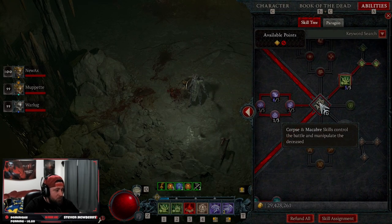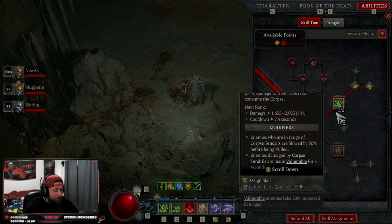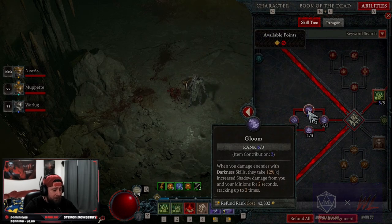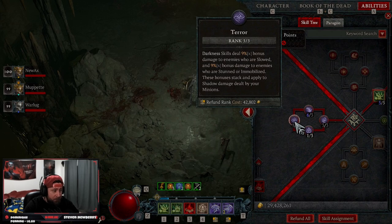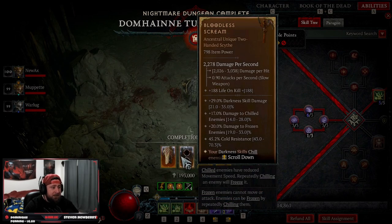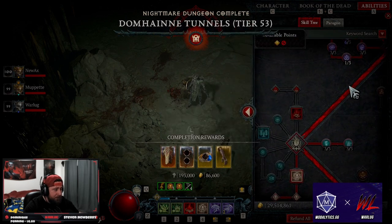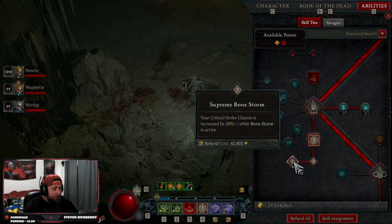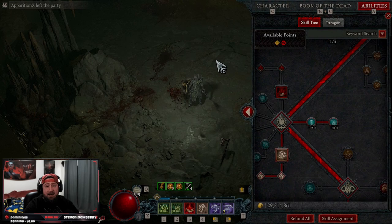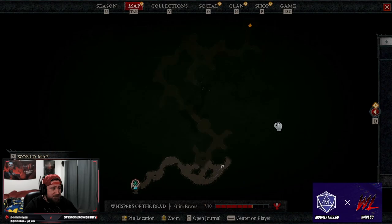Coming back to corpse and max skills, we're taking Corpse Tendrils into Plague Corpse Tendrils for even more vulnerability. We're maxing out Reaper's Pursuit for move speed, maxing out Gloom and Terror for more damage, and taking one point into Crippling Darkness for a chance to stun enemies. For our ultimate, we're going Bone Storm into Supreme Bone Storm for more crit damage, maxing out Standalone since this is a non-minion build, and taking Memento Mori to increase our sacrificial bonuses.